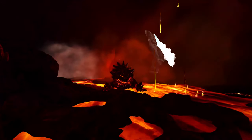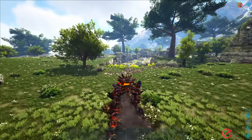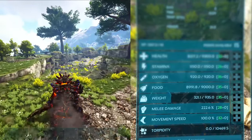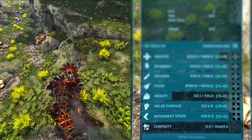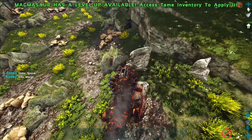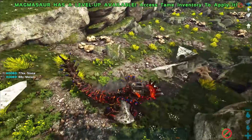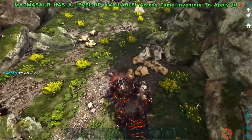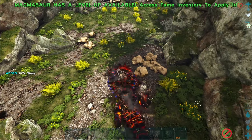For the number two slot we have the Magmasaur. The Magmasaur is a solid stone gatherer due to its movement speed and weight. Though it's not faster than the Mantis it is still pretty quick considering its size. Along with having a nice carry weight, this enables it to gather more stone in one trip before having to head back home, making it worthwhile. Honestly I would consider the Magmasaur an upgraded Mantis when it comes to stone gathering.